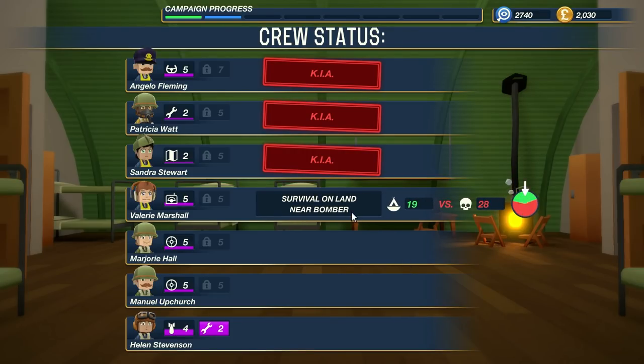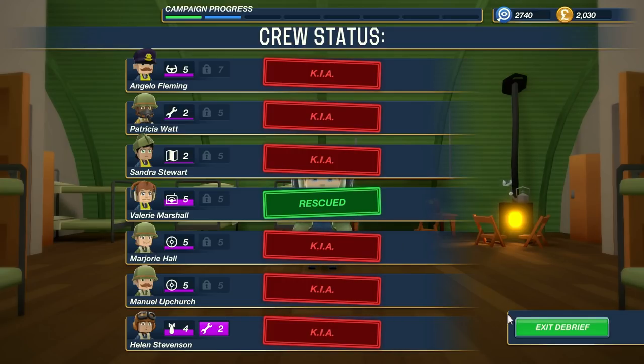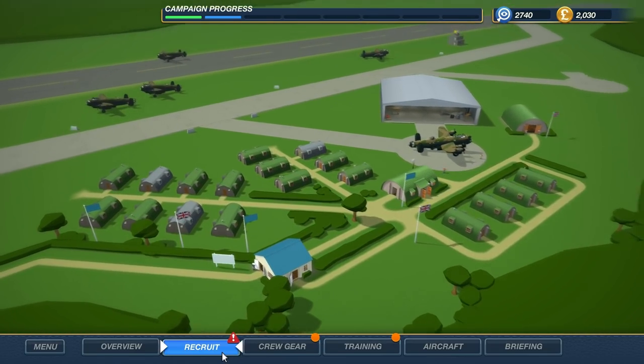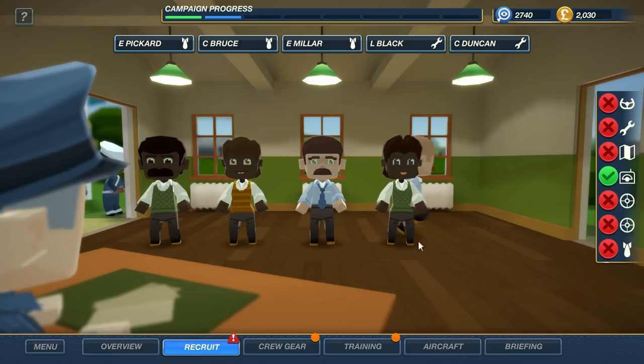Survival on land near bomber. Oh, we got rescued. KIA, KIA, and KIA. Wow. We just lost everybody. That's really bad, because now we're going to have to get all new people.